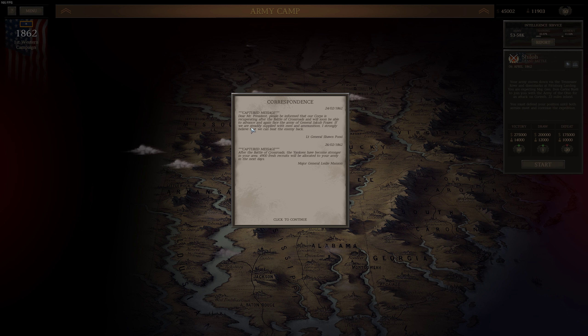Captured message — Dear Mr. President, please be informed that our corps is recuperating after the Battle of Crossroads and will soon be able to advance and again face the Army of General Jakob Fraser. If we are steadily supplied with men and ammunition, I strongly believe that we can beat the enemy back. Lieutenant General Sean. Another captured message: After the Battle of Crossroads, the Yankees have become stronger in your area — 4,900 threshold recruits will be allocated to your army in the next days. Major General Leslie Manson.